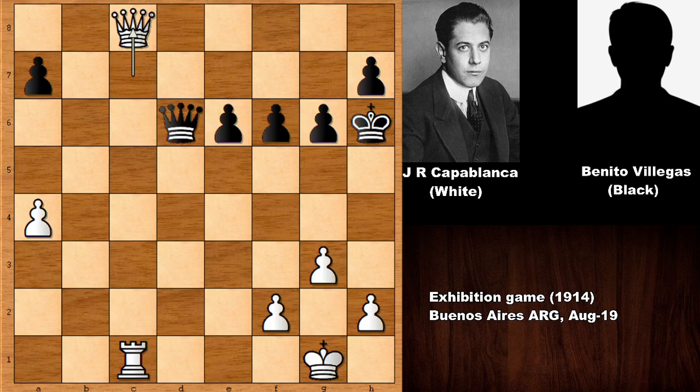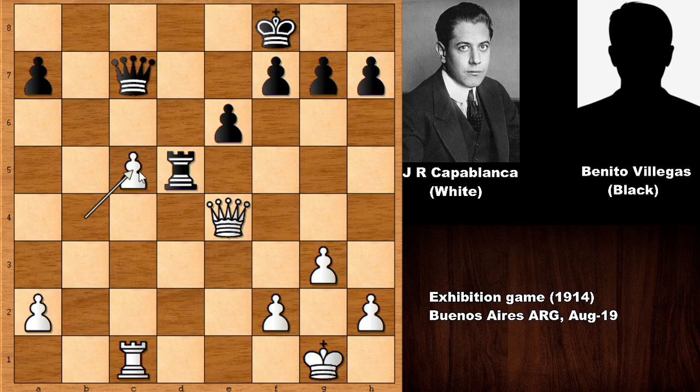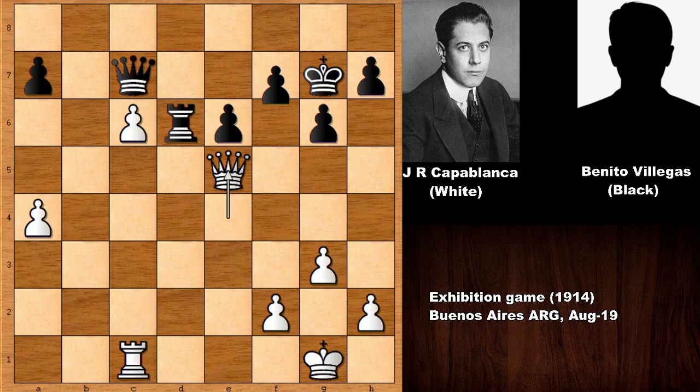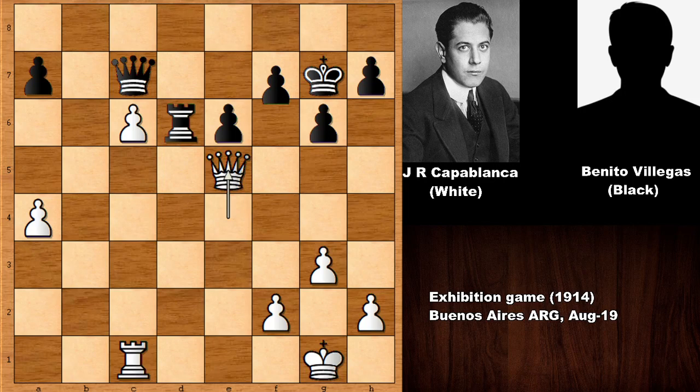Capablanca once again in 1914 defeated his opponent. Note that capturing the pawn with the rook would be a blunder because of queen to b4 — the rook is pinned to the king, winning the piece. That would be a horrible blunder. So g6, not capturing the pawn. After Capablanca's weak move and black's even weaker response, Capablanca checked the king, captured the rook, and created the passed pawn — impossible to stop. White promotes to queen and black resigned. Thank you very much for watching, and I hope to see you next time. Take care and bye bye.